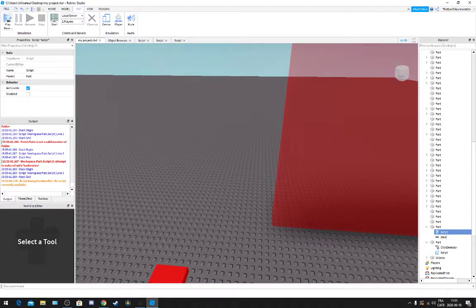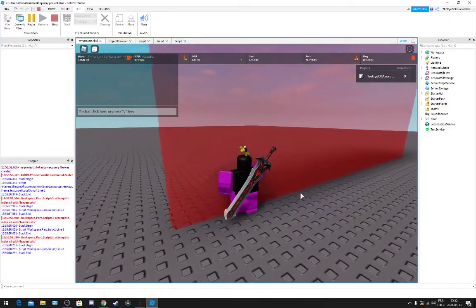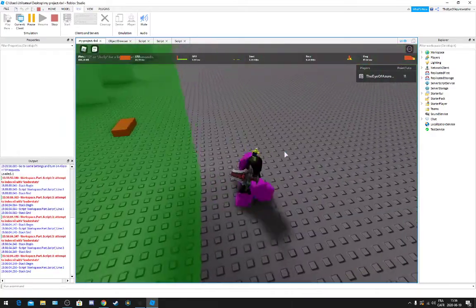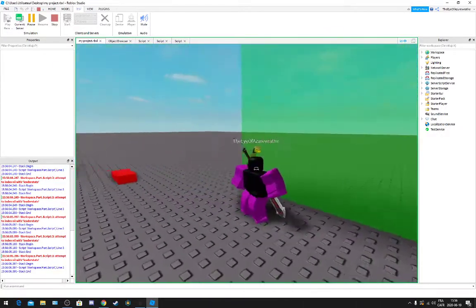Here you've got to put your leaderStats with your value — the leaderStats which I named 'PointToToe' — so there you go. Now we're going to click this... it works! So it works for everybody.